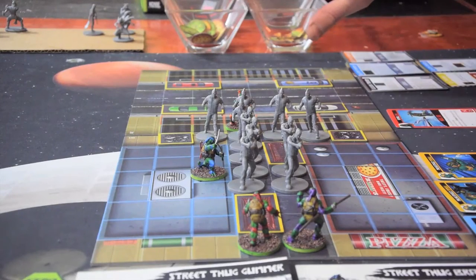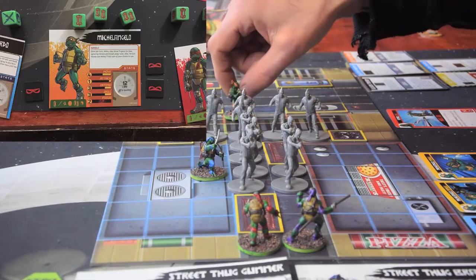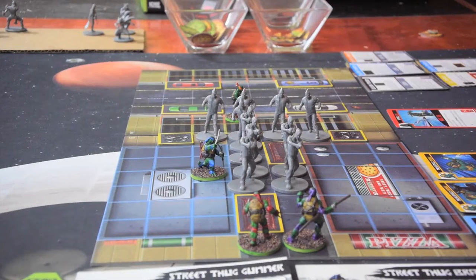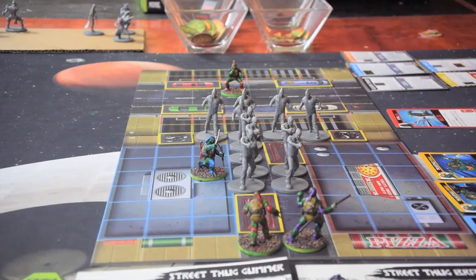Now Michelangelo wants to watch out for everybody running straight back to this end of the board. So he's going to use a single skateboard and go 1. That is unstable terrain — the orange bordered square. Figures may move through unstable terrain but cannot end a move action in it. If a figure would be forced to end its movement in unstable terrain, that figure stops just short of the terrain. There is a terrain move called grind rail — I could do that for three skateboards, but I'm just going to move through: 1, 2, 3, 4. He's going to hang back in the road and try to deal with any goons running behind him. He's not going to bother using his other skateboards, so his turn is done.